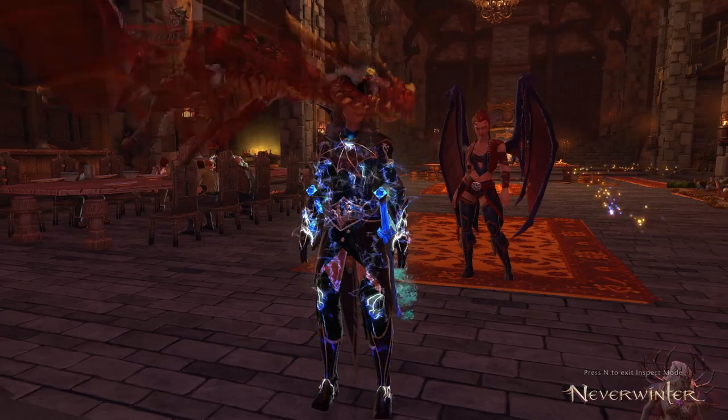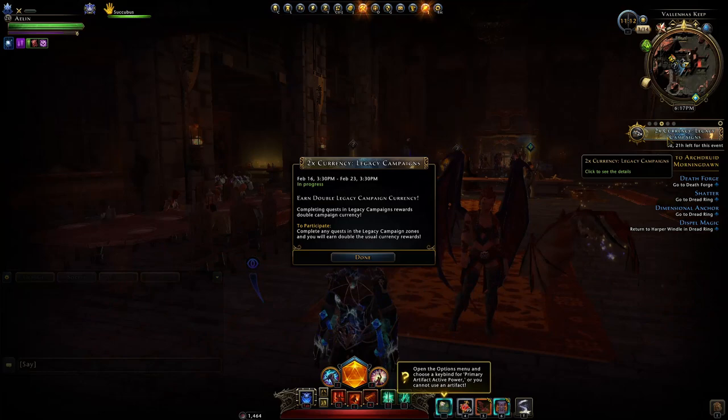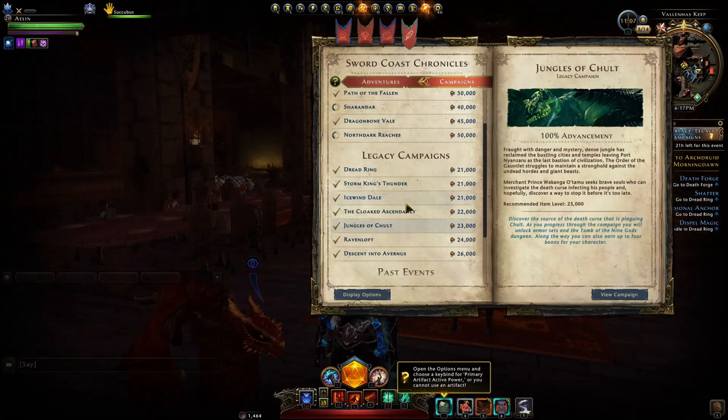Many of you might be doing this already: farming currency for Juma bags. Since right now we have times two legacy campaigns, this means we get twice as much currency from all of those legacy campaigns, including Descent into Avernus.